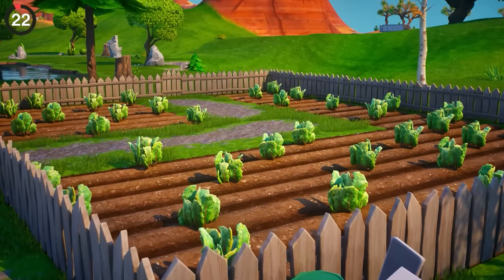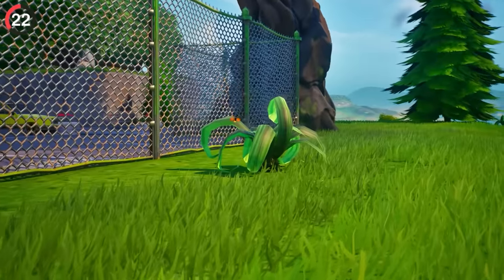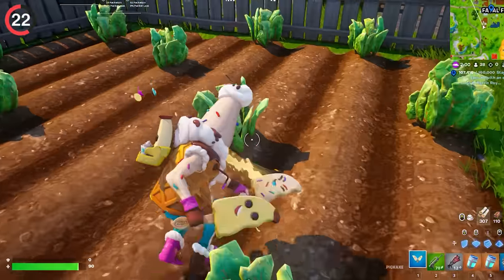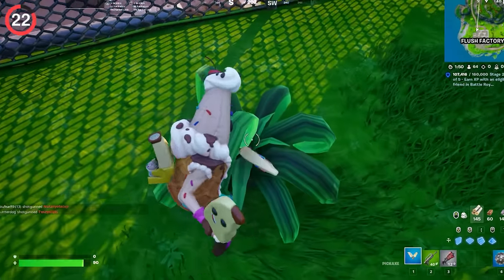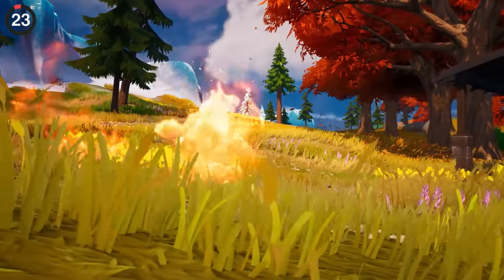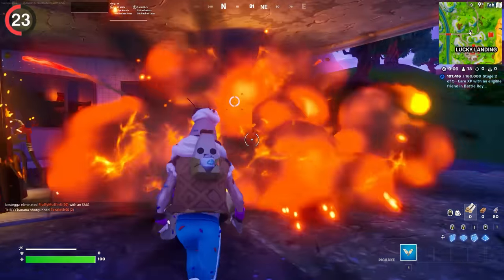For build players, you're always looking for something to farm — one of the easiest things to hit were plants. In just a single strike, you could get five to eight materials. But Epic decided to stop us from doing this. Now anyone who hits these plants will realize they are indestructible. It's so random. You can't even destroy them with fire, because that's gone too. Not just fireflies, but the entire feature. When gas stations explode, they don't spread flames — it's a contained blast.